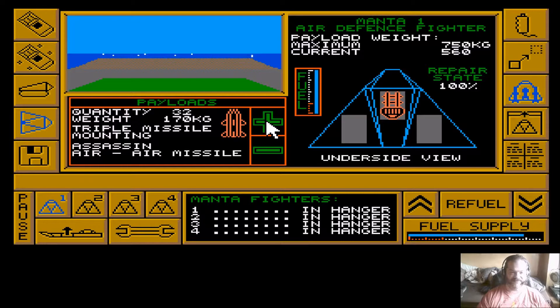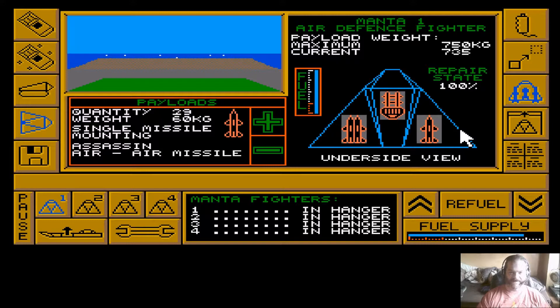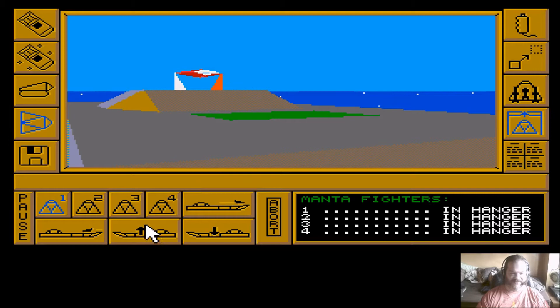Here we have the ground attack laser, which I always take when using these - again, center mount only at 560kg, leaving me 190 more to load up. I could put on a triple missile mounting... no, it won't mount on a wing. How about a double? Yes - unbalanced payload, but I don't think there's much I can do about it. So that's how the manta is currently loaded out.